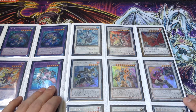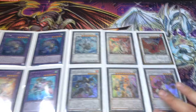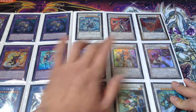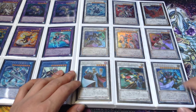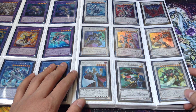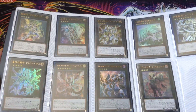Moving on to the Synchros: we got Trishula, Clearwing Fast Dragon which is an amazing level 7 Synchro - it's really nice to see another level 7 Synchro because there aren't that many good ones. Black Rose Dragon is good, but beyond that there aren't many strong level 7 Synchros. We've got Jet Synchron, Stardust Warrior, and Accel Synchron from Synchron Extreme. Also TG Hyper Librarian, Formula Synchron, and Super Heavy Samurai Susanowo.